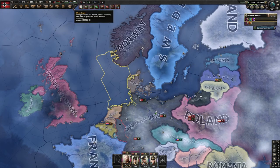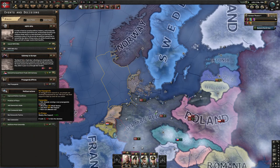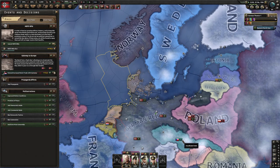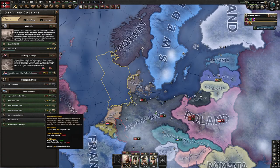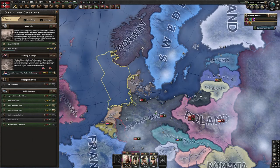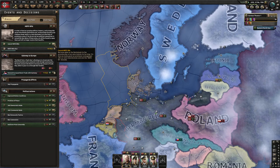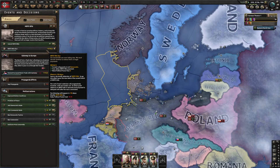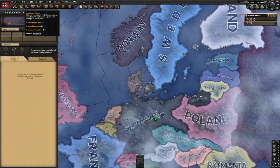You use experience to buy upgrades and command points to get commander traits. Decisions allow you to choose things that trigger events. For example, you can use PP to demand trade agreements with the Dutch to get more favorable numbers compared to the UK. Here are other decisions: you can ban parties, institute censorship, and do raids against communist or democratic parties to lower their support percentages.